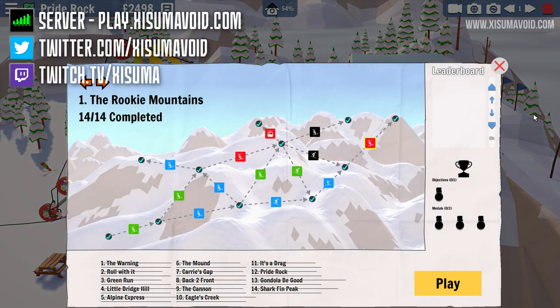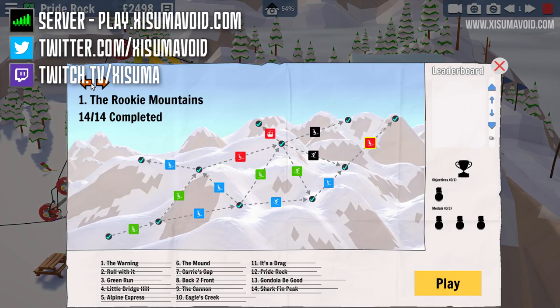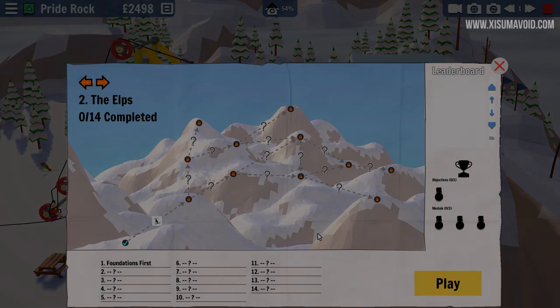That is gonna do it for this video. We have done the Rookie Mountains — and now it occurs to me that's a pun, of course: the Rocky Mountains and the Alps, except we're on the Alps. Remember to leave a like — 2,000 of those and we'll have another daily episode of this tomorrow. We'll be going into the Alps and doing all these new levels, so thank you as always for your support, and I'll see you in the next one. Ciao for now, bye-bye!